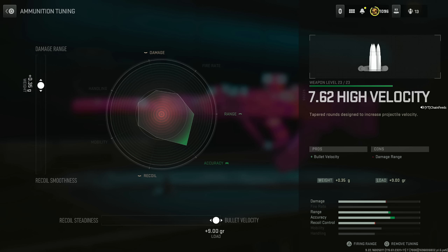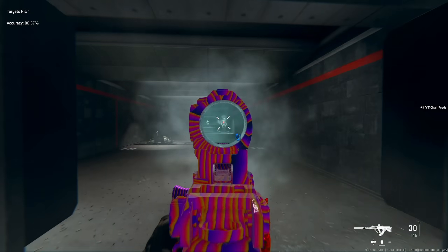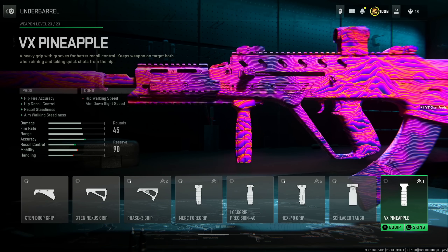You can keep the damage range around 0.35G, but you'll have slightly less damage range — it may not be noticeable. This setup handles the TR-76's bullet velocity issue and gives very little recoil. If you want no recoil at all, throw on the VX Pineapple for hip fire accuracy, hip recoil control, recoil steadiness, and aim walking steadiness.